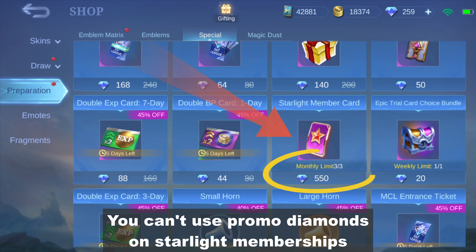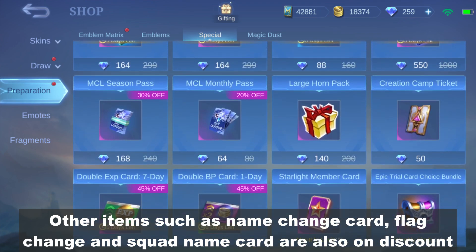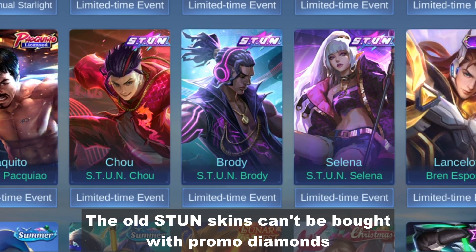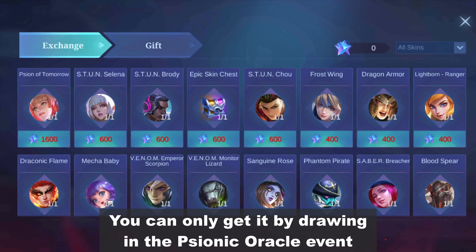You can't use promo diamonds on starlight memberships. Other items such as name change card, flag change, and squad name card are also on discount. The old stone skins can't be bought with promo diamonds — you can only get them by drawing in the psionic oracle event.